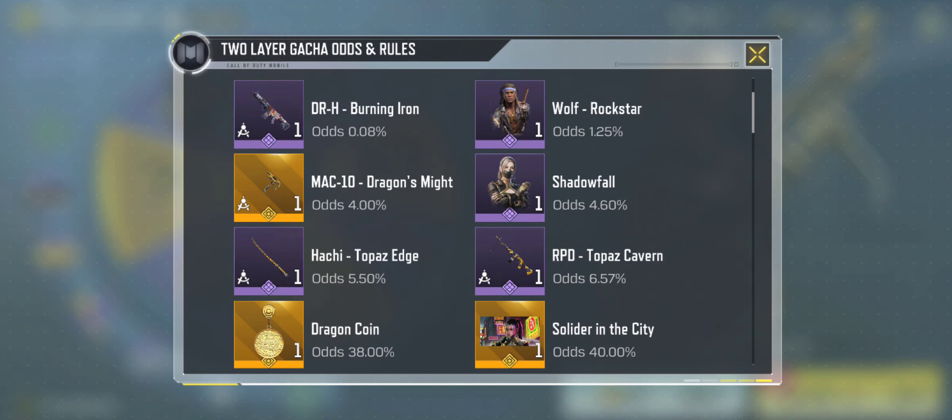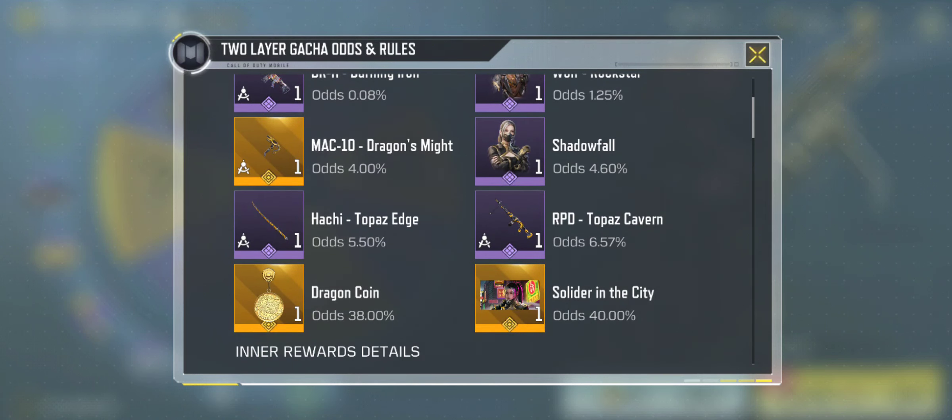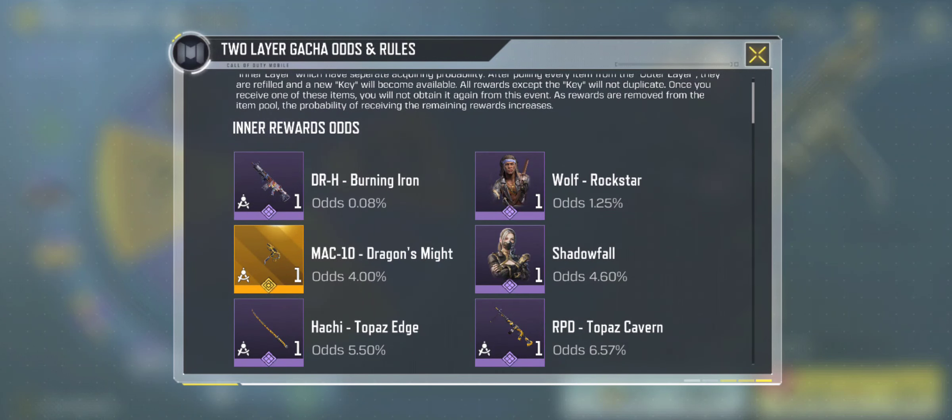Now, this might not seem like much to you. However, note that the first two cost $120 and $180 for a 4% chance at a legendary — that's already the highest you're going to get for such a cheap price. Not to mention, you can do this thing three times. Meaning, once you get the soldier in the sky calling card and the charm — because that's all you're going to get for the first two — if you get lucky, let me know. But you're not going to get the legendary on the first two. Once you get those out the way, there are six things left: one for 6.57%, a 5.50%, a 4.6%, and a 4%. That means you have a higher chance of getting a legendary gun than a character and an epic gun.